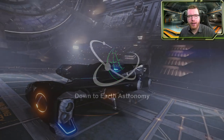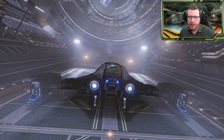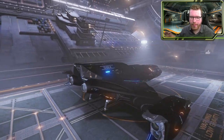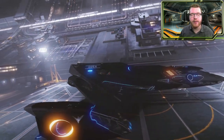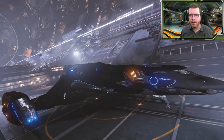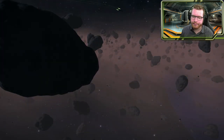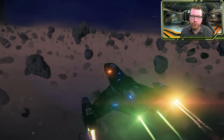Hello ladies and gentlemen and welcome back to Elite Dangerous with Down to Earth Astronomy. This is the first video in a 3 or 4 video series where we're going to go over everything you need to know about mining. In this first video we are going to be talking about the ships and the equipment — what you need to look out for when selecting what ship you're going to use for mining, and what equipment you will need depending on what type of mining you want to do.